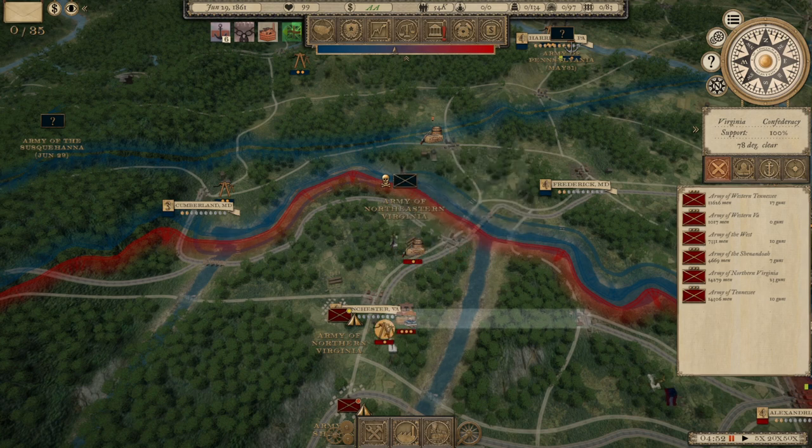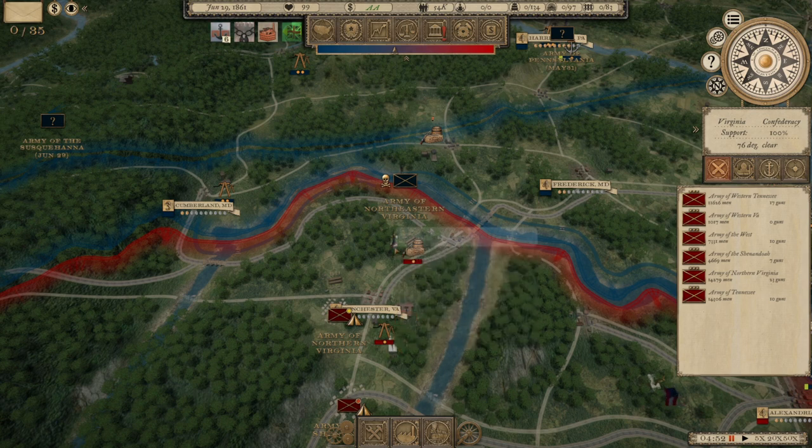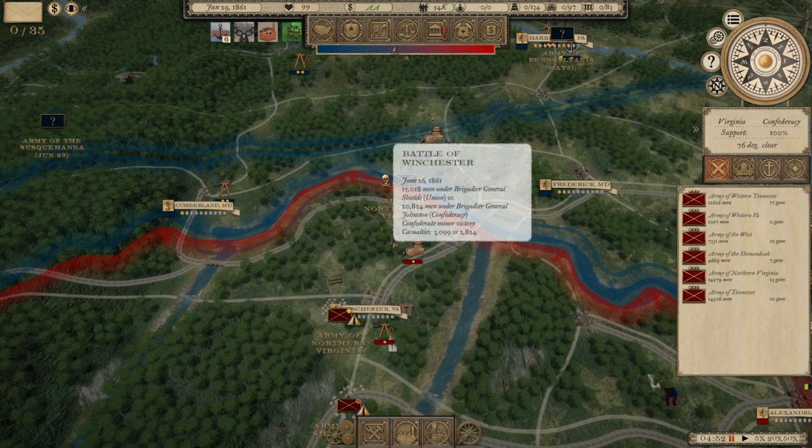We're playing as the Confederacy, and we've just won a series of battles in the Shenandoah Valley, driving back a pair of Union armies with heavy losses against them. Our own Valley Army under Joseph E. Johnston has suffered fairly heavy casualties, and so we are holding the Army of Northern Virginia under PGT Beauregard — Robert E. Lee hasn't gotten a chance yet — in the Valley to screen the Army of the Shenandoah as it recovers. The Army of Northern Virginia has fought as well but has not been hurt nearly as badly as the Army of the Shenandoah.